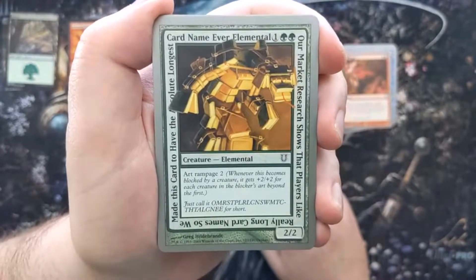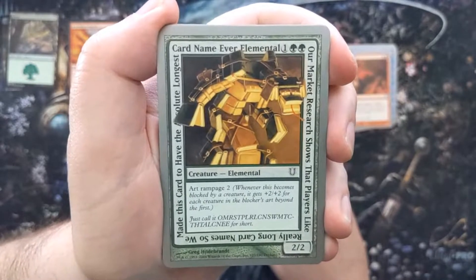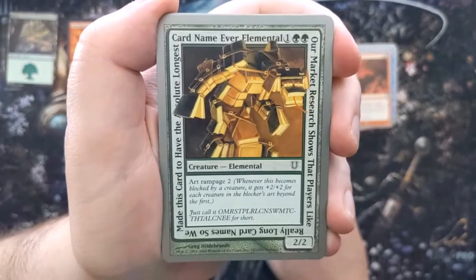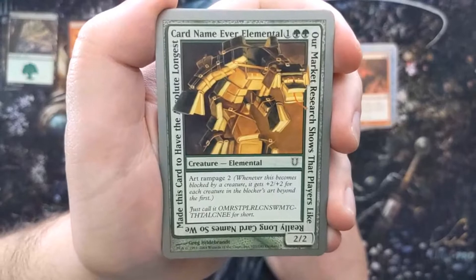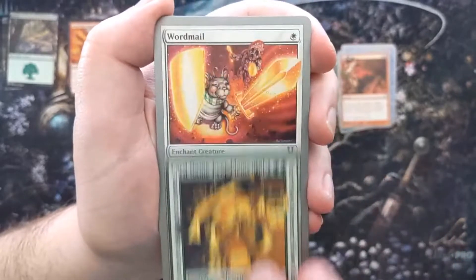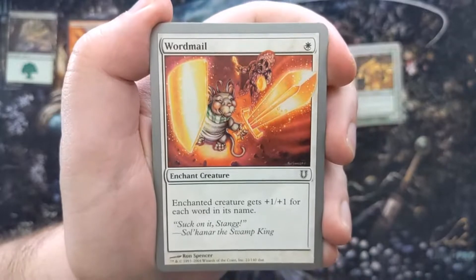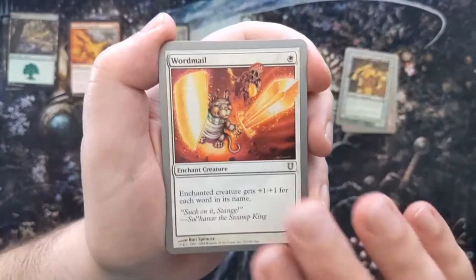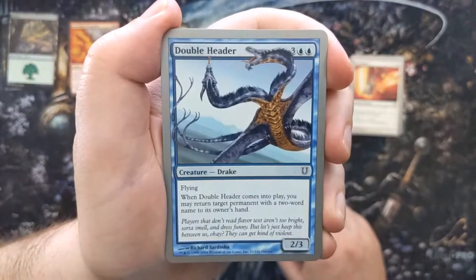Here we go — the card reads: 'Our market research shows that players like really long card names, so we made this card to have the absolute longest card name ever.' It's a 2/2 elemental for three with 'Art Rampage': whenever it becomes blocked by a creature, it gets +2/+2 for each creature in the blocker's art beyond the first. Then we got Wordmail — one mana, enchant creature, enchanted creature gets +1/+1 for each word in its name. That pairs perfectly with the long-name card!